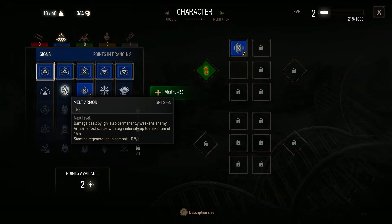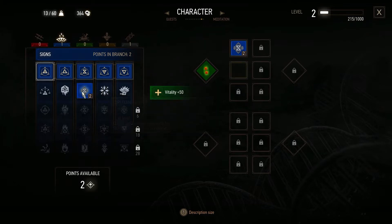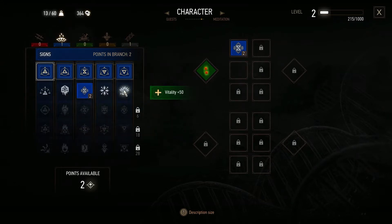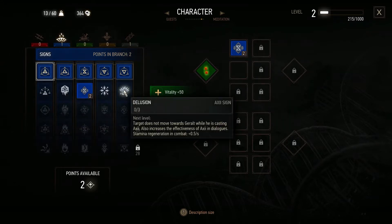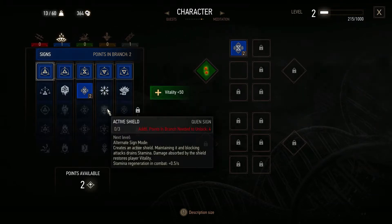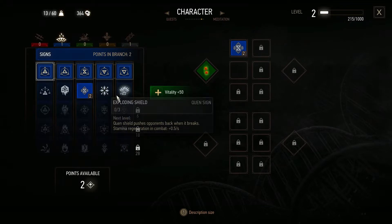Damage dealt by Igni also permanently weakens enemy armor. This is upgraded to the max — increases Aard's range. Target does not move towards Geralt while he's casting Axii, also increases effectiveness of Axii. That's pretty good. Quen pushes — that's amazing too. Should we level aggressive or passive first?